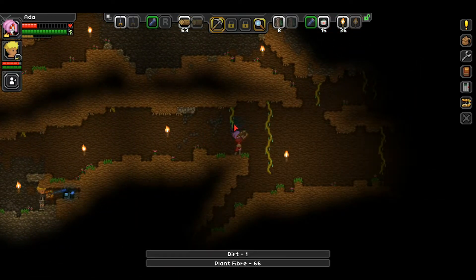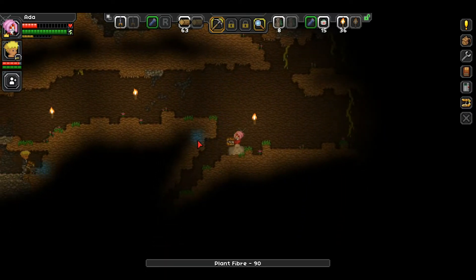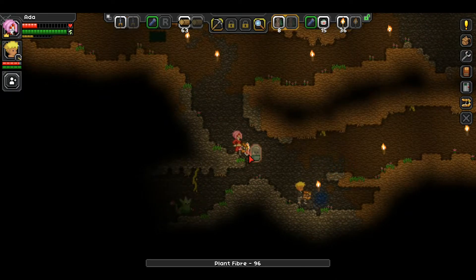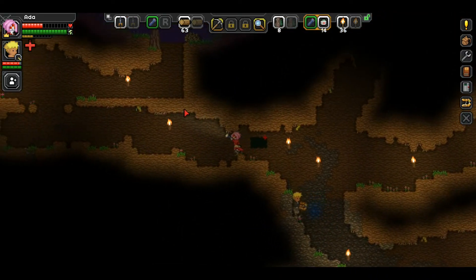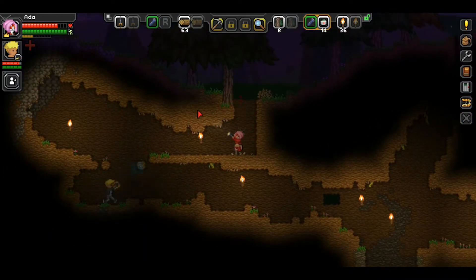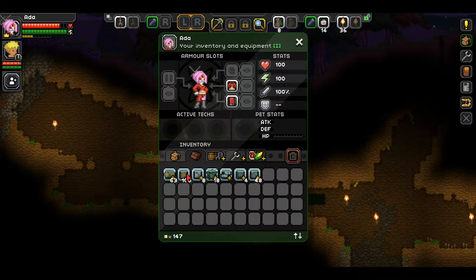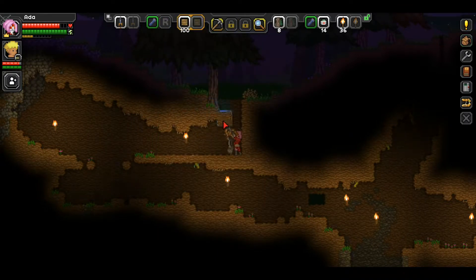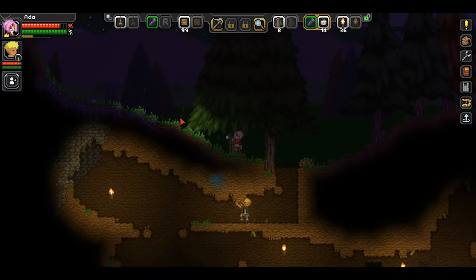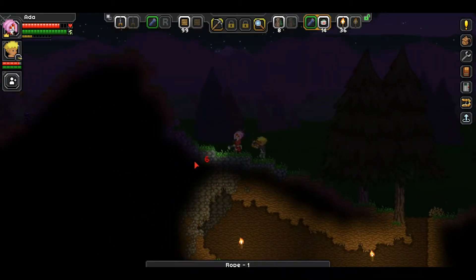What is that little yellow block? It's called a pixel - basically the currency in this game. Follow me. Oh, it's still nighttime. Is that not good? It's just hard to see - bad monsters come out but mainly visibility is the issue.